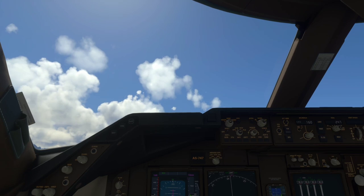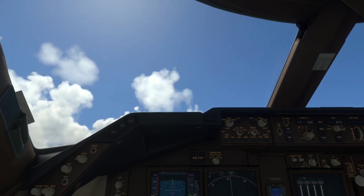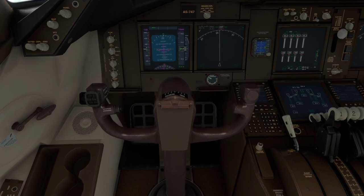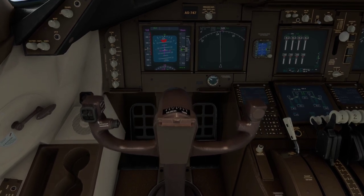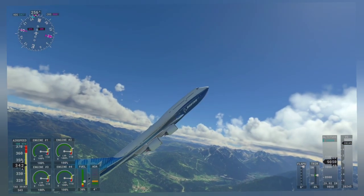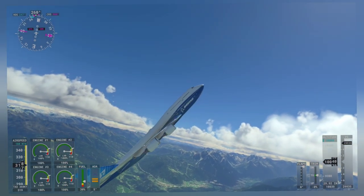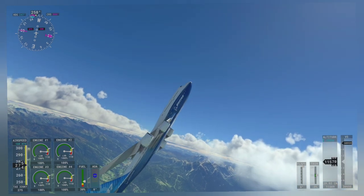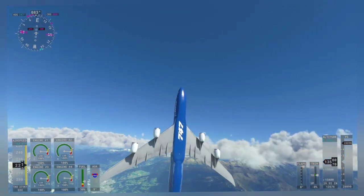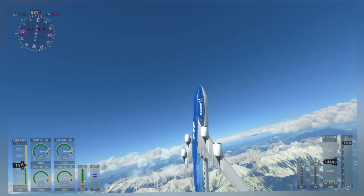Starting to pull the stick gently backwards and keeping the wings level. The aircraft is coming up nicely and just about to cross the vertical. Wings are level. Beautiful 747.